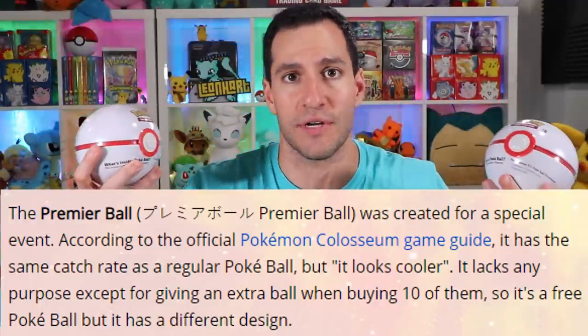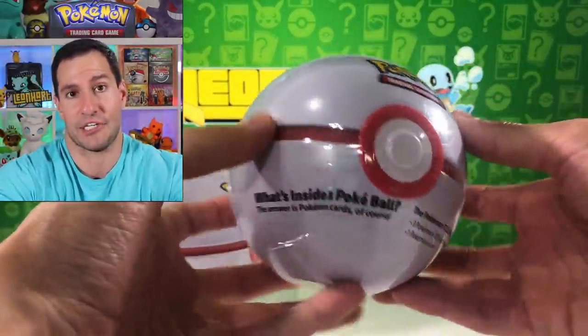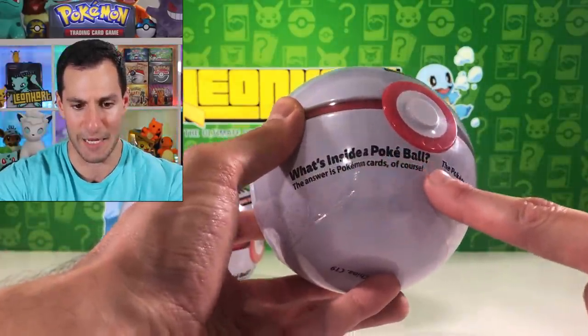What up hard squad! New Pokéball Pokemon tins have been released. This is a Premier Ball — very sleek and cool looking. It's apparently used to commemorate different events, and today's event is us opening up Hidden Fates pin collection boxes, because we're pulling that shiny Charizard, a card worth over four hundred dollars. But before we get to Hidden Fates, the name of the game is this — a new Pokéball. What's inside a Pokéball?